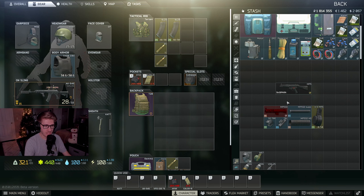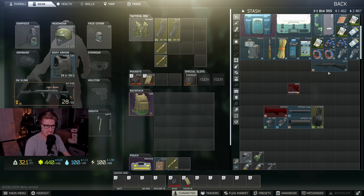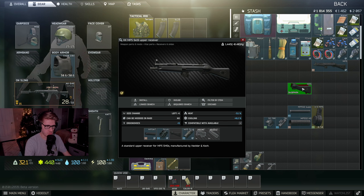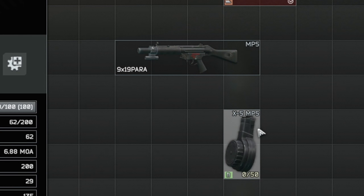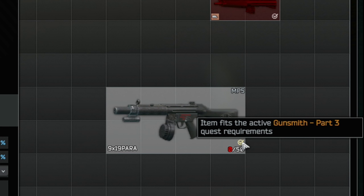Those are all the pieces for the MP5 Gunsmith Part 3, so let's take off what we don't need and put on what we do need. This one's a little tricky - we have to take the entire piece off so we can fit the MP5 SD upper receiver. Then the handguard goes on, the suppressor goes on, the tri-rail goes around the suppressor itself, and the 50-round mag goes inside.